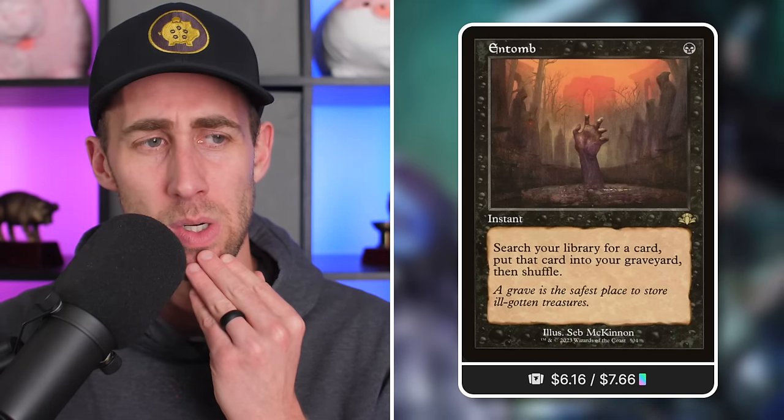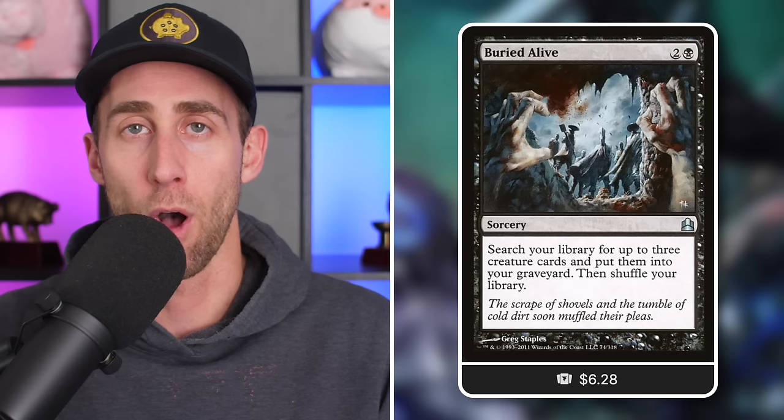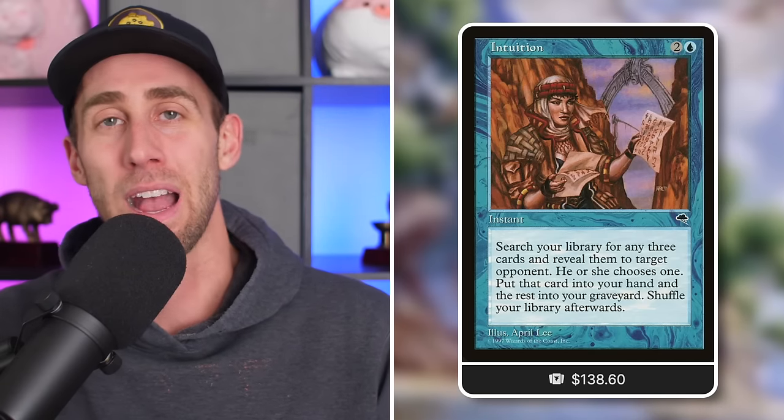Next up, speaking of value: Entomb - a single mana at instant speed, tutor any card and put it directly into your graveyard. Set yourself up right away - your commander's about to trigger, go get the perfect creature for this situation. Unmarked Grave: two mana, search your library for a non-legendary card and put it in your graveyard. Most creatures mentioned so far are non-legendary, so you can tutor them directly. Or how about Buried Alive - arguably an MVP card here at $6.28, go get three creature cards and put them all in your graveyard. Set yourself up three times for what your commander is going to cheat out.